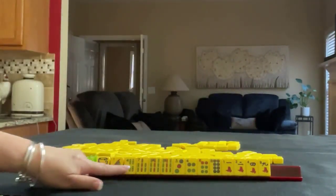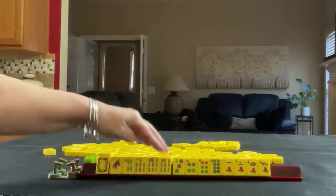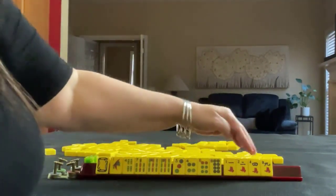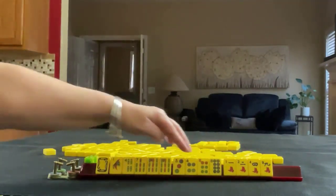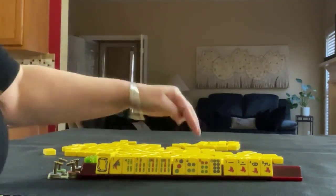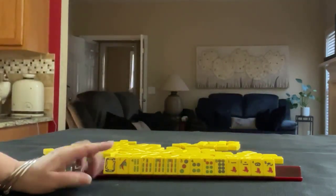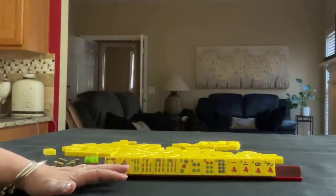We have a white dragon, one, four, seven, nine in bam. Pair of nines. Two, three, six, eight in — wait, did I say cracks? Those are dots. Three, four, six, eight in dots. One, two, four, nine in cracks. If these were your tiles, what would you focus on and what would be your first pass?